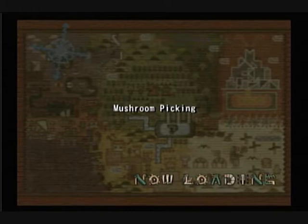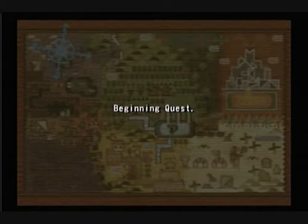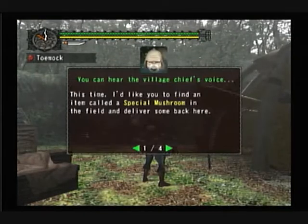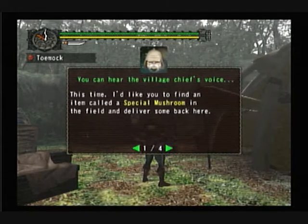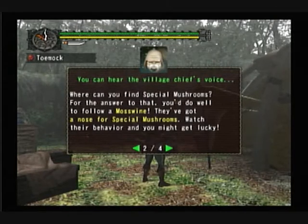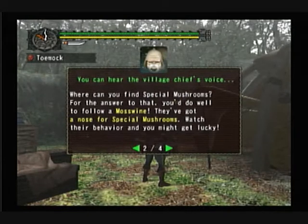We'll probably have to find extra special mushrooms to make money off them. So we start. 100 basics gathering items. This time I'd like you to find an item called a special mushroom in the field and deliver it back here. Where can you find special mushrooms? The answer is: follow a moss line — they know special mushrooms. Watch their behavior and you might get lucky.